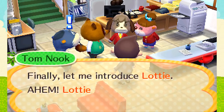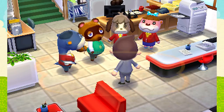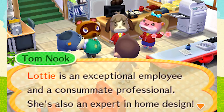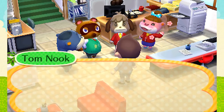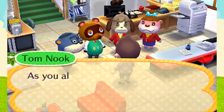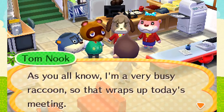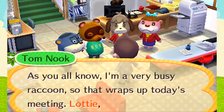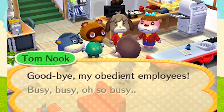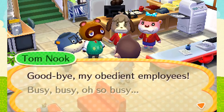Finally, let me introduce Lottie. She's a little distracted. Lottie is an exceptional employee and a consummate professional — she's also an expert in home design. Lottie will be handling your training as well, so pay attention and follow her advice. As you all know, I'm a very busy raccoon — so busy that I forgot I'm actually a raccoon dog. So that wraps up today's meeting. Lottie, he's all yours. Goodbye, my obedient employees. He's feeding into the whole thing of enslaving his employees and people who take loans.